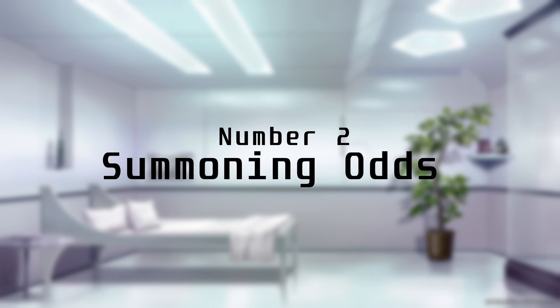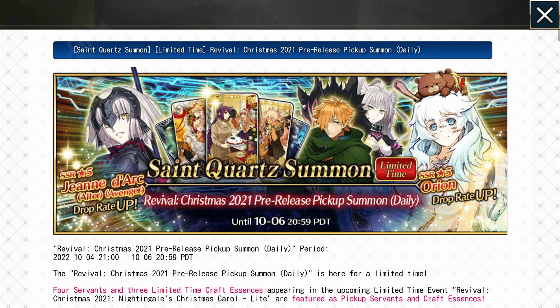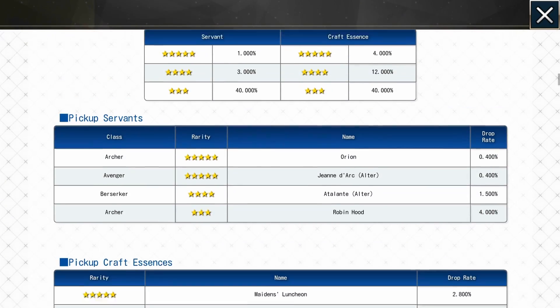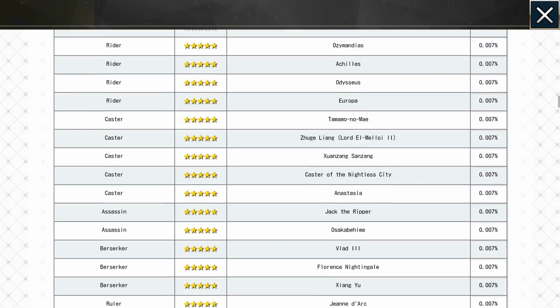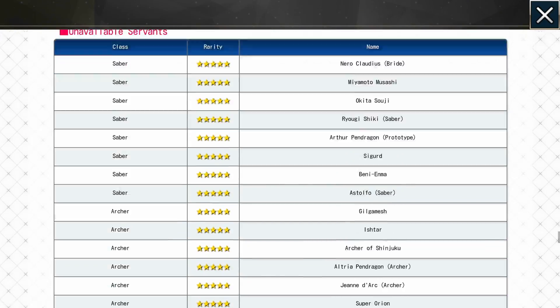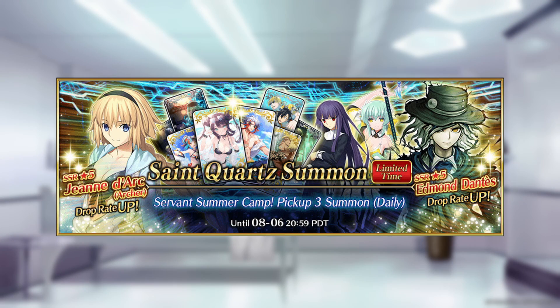Number 2: Incorrect Summoning Odds. If you press the summon info button on the summoning page for any banner, you'll see a list of precise odds for everything that can possibly be obtained from that banner. But on extremely rare occasions, these numbers have been inaccurate. To my knowledge, it's only happened twice in NA — once with the Thanksgiving 2020 banner, and again with the Third Servant Summer Camp banner.